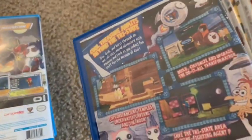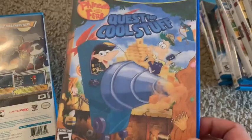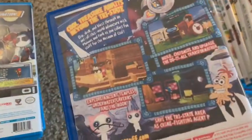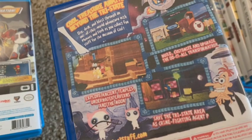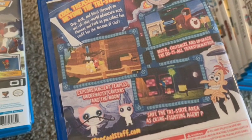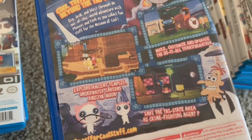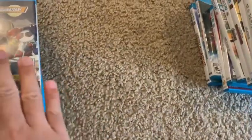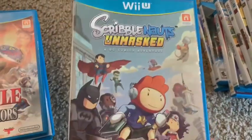Next is Phineas and Ferb: Quest for Cool Stuff, which was two bucks disc-only at GameStop, so I had to make my own cover. My son likes Phineas and Ferb even though it's no longer on TV. It's a platforming puzzle game if you're curious.